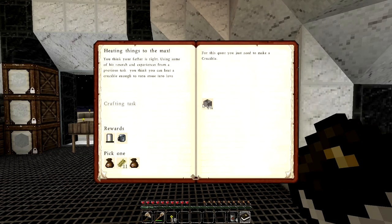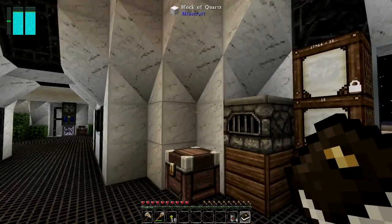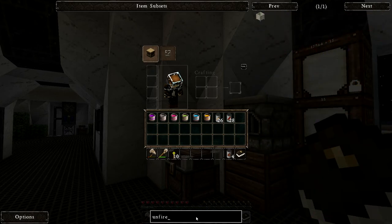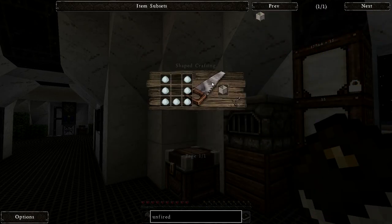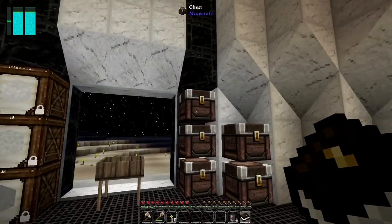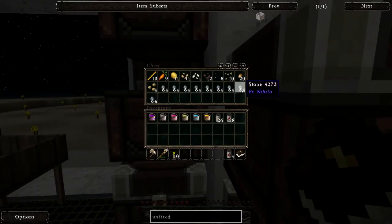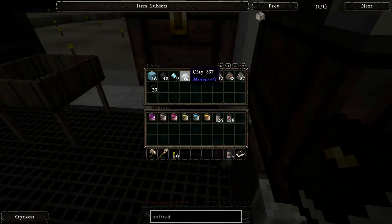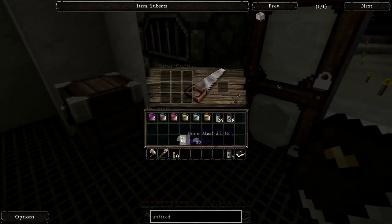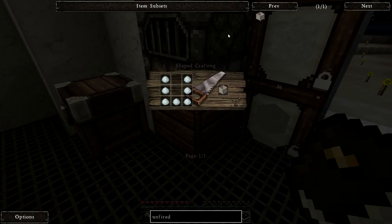So today let's make a crucible, which is what we're gonna need for lava. Let's see what it takes — an unfired crucible, which takes porcelain clay, which is just some bone meal and some clay. So we need clay and bone meal. Let's take some of that and make some porcelain clay. We only needed about seven, so let's not make 32.